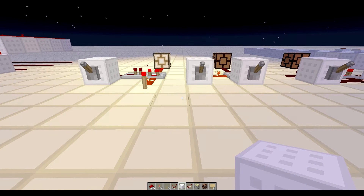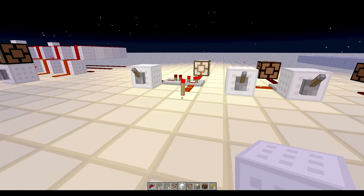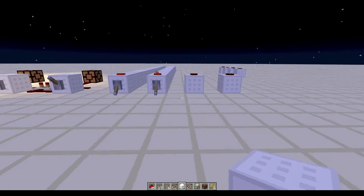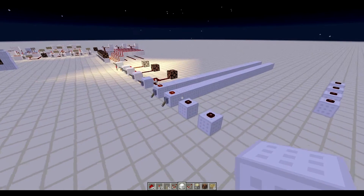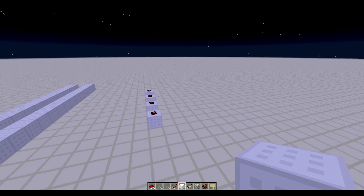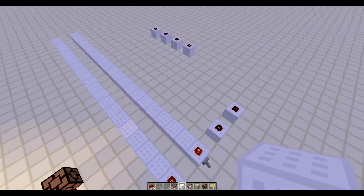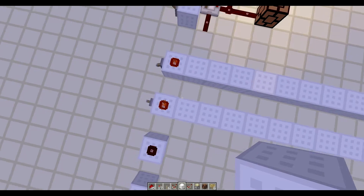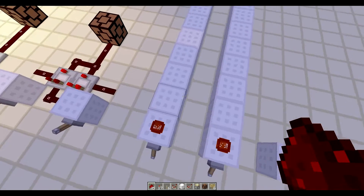Hey guys, Redstone Without Limits again. In this video we're going to be talking about different busing techniques — how to get your signal from one place to another without getting any delay. In the end of the video we're going to get these lines over here without creating any signal delays. We're going to have signal delays, but we're not going to have any unsyncing issues, so it's all going to be synced together. Right now I'm going to show you two different busing techniques.